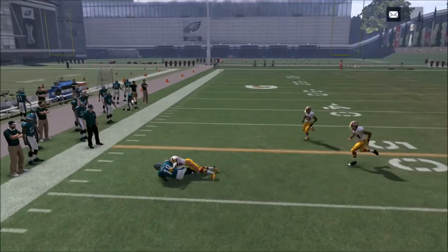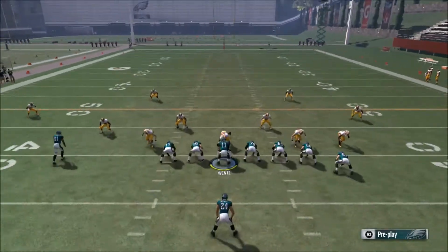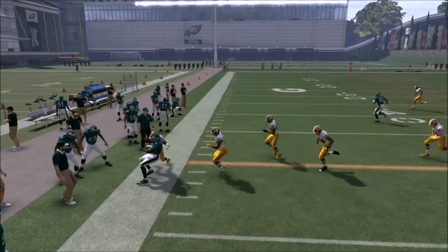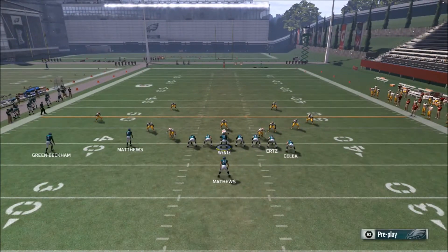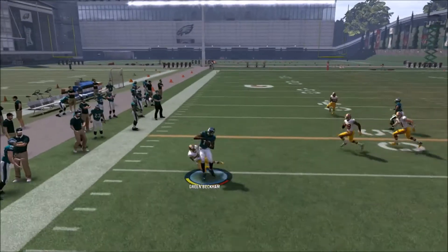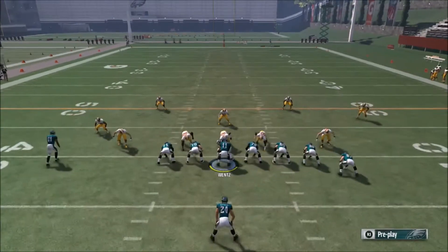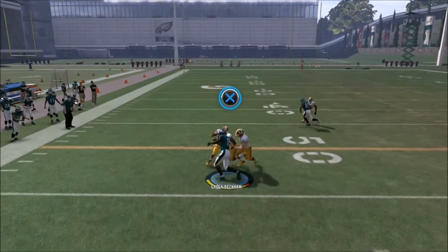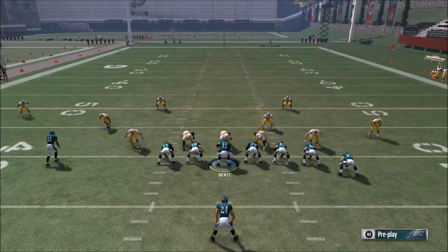Against Cover 4 it works the same as Cover 3 — you just pop that route underneath and the defender won't get there in time. If you see the guy is off coverage, just pop it for the easy yards. This is a great play in first and second down situations where you want a more consistent play. He can't stop that route with Cover 4 unless he presses and disguises his coverage.